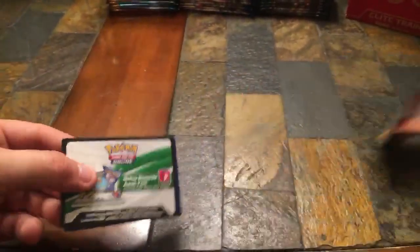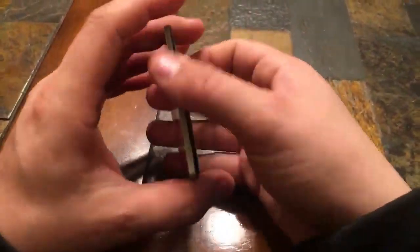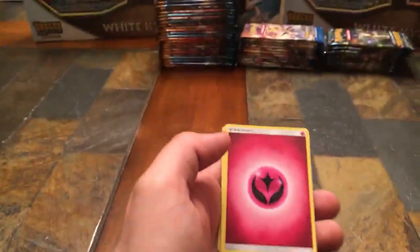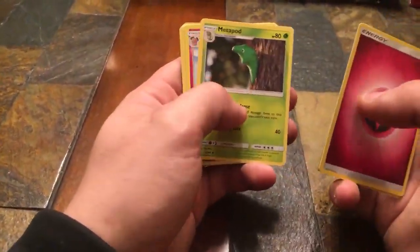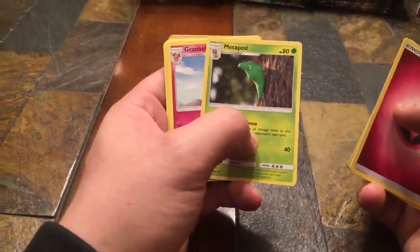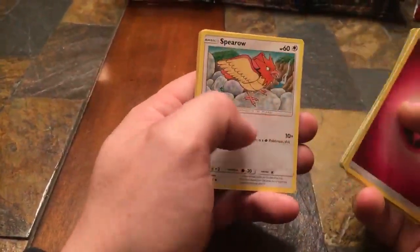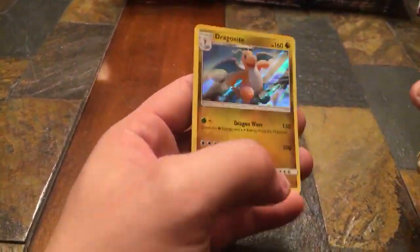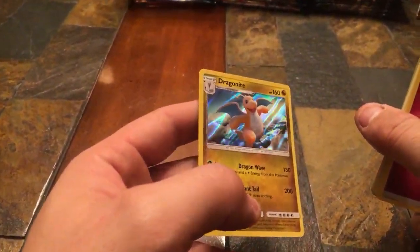First Sun and Moon pack — we got Fairy Energy, Team Skull Grunt, Metapod with 3D art, Granbull, Skarmory, Marowak, Fomantis, Spearow, Pikipek, Reverse Holo Sandile, and a Holographic Dragonite. Wow, first pull and we got a holographic! It's not a full art but we'll take holos any day of the week. That's a pretty cool holographic there.